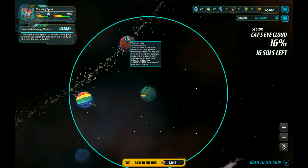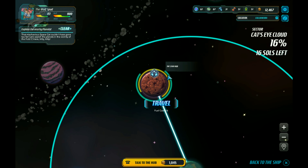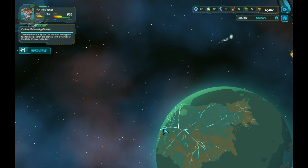Now we got this new crew member. Let's travel - we're going to the star hub, but I gotta go back here first. One soul later - 15 souls left. Excellent, we're back to the ship. I'm going to travel to this planet over here. One soul left, 14 remaining.